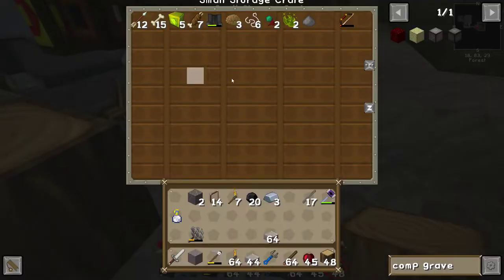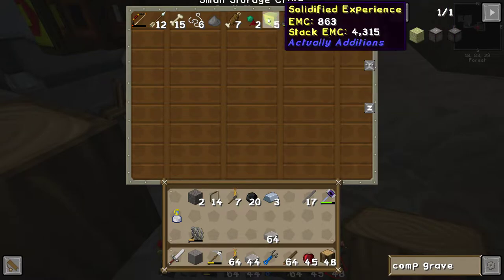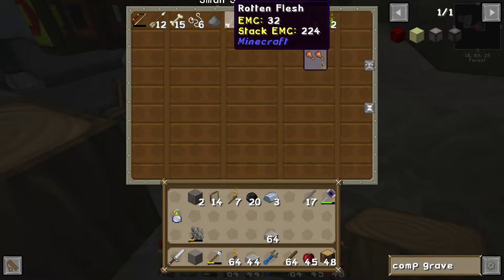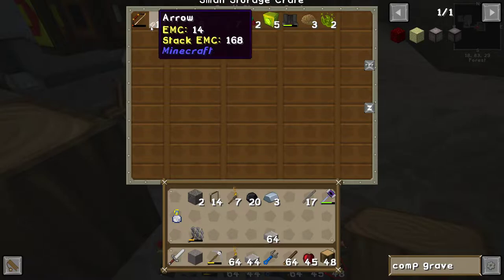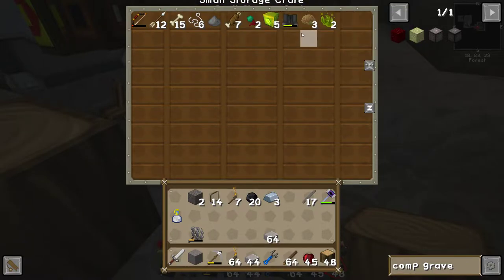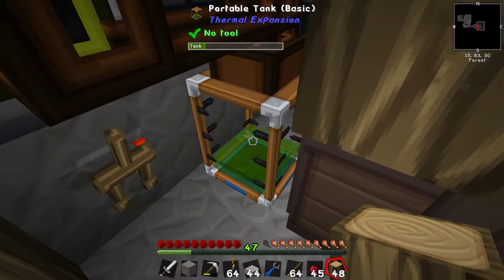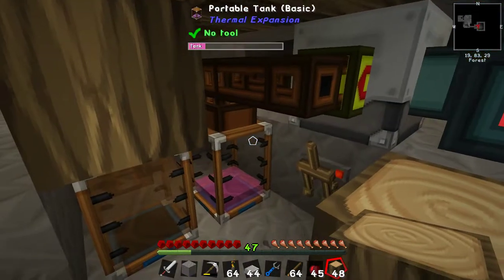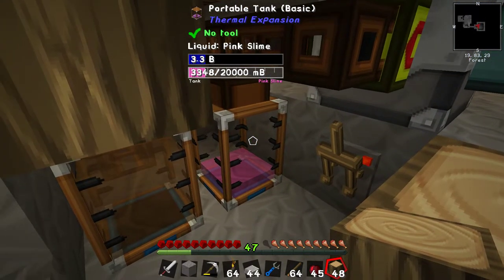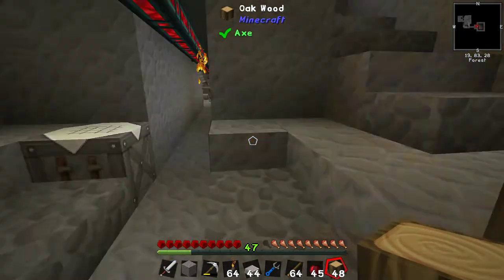Anyway, here is a thing full of stuff. Look at this — we are collecting stuff at least. We've got no ender pearls yet. We've got some zombie brains, some bones — we've got more than enough bone meal already. Spider eyes. Plenty of solidified experience, which we can deal with. We've also got a tank full of liquid essence, which works as experience I believe. Pink slime — we have 3.3 buckets — and a lot of liquid meat, which we can use later.